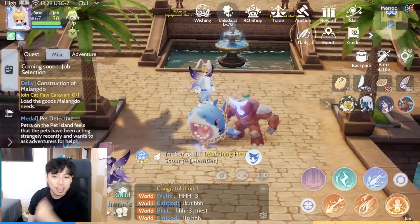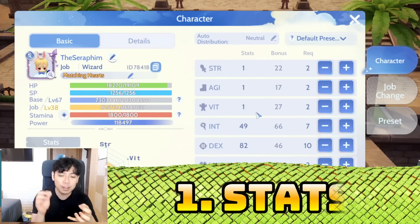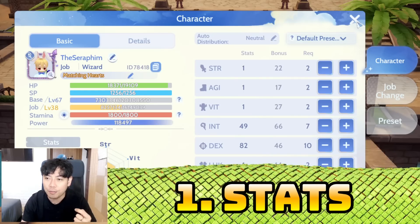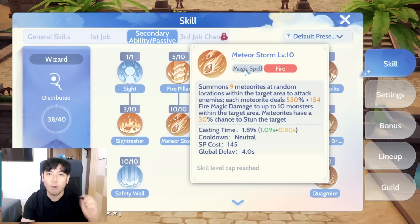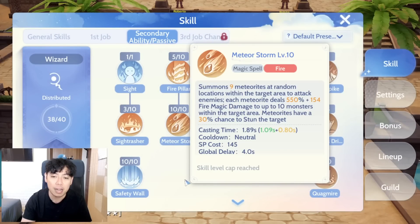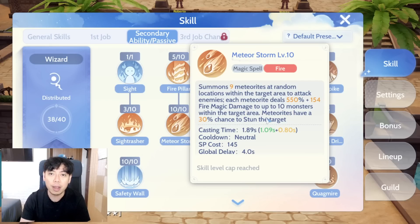Let's get on with the first thing you should consider: your stats. It depends whether your character would be using a magic skill or a physical skill. If you click on the skills you would always see either a magic spell or a physical attack. Make sure you're putting the right stats — sometimes within the computation of the damage it says magical attack times a certain percentage, so be aware of that.